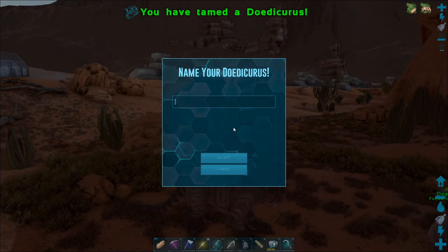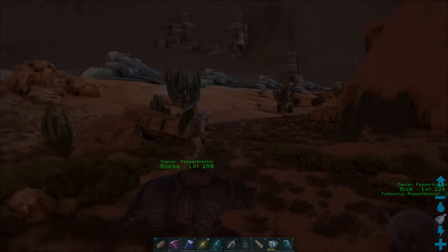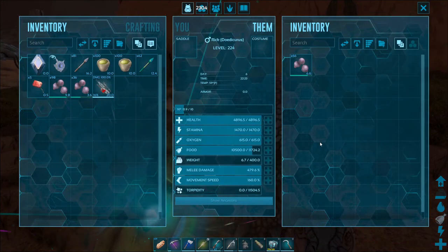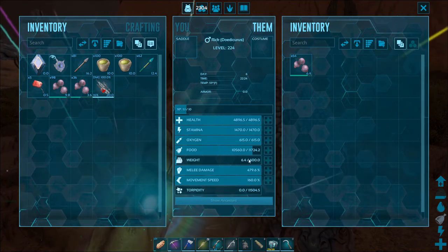I think this Doedicurus is male, so I'm going to name it Rick. I'll explain myself when we get back to base. More really good melee damage - everything else looks pretty average, health is decent, but that's really good melee damage.